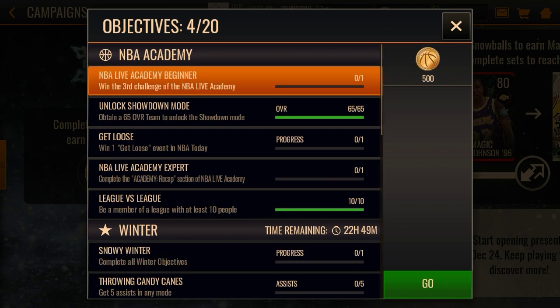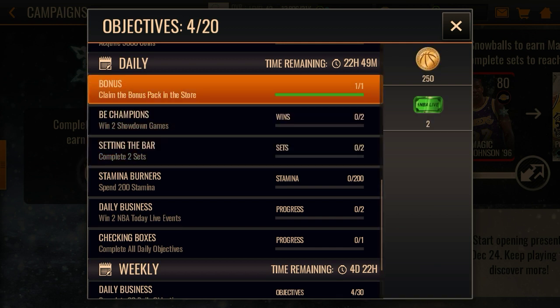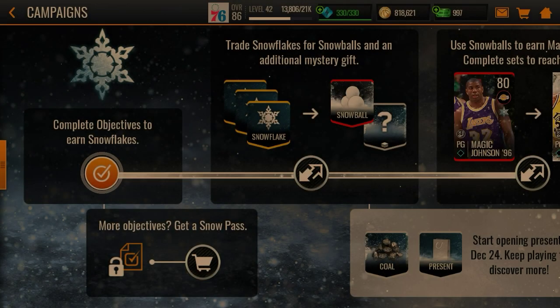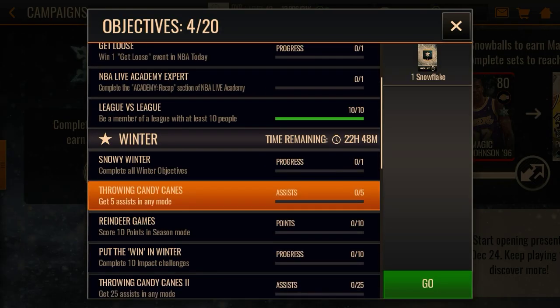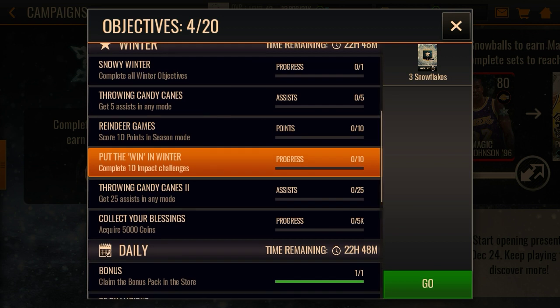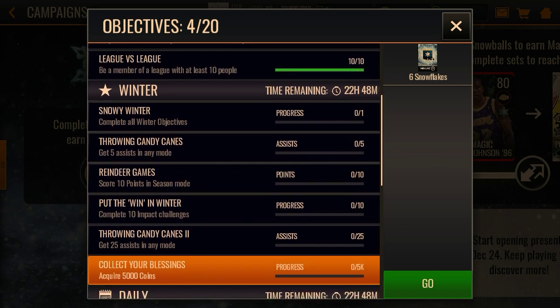If we go down to where it is — it's all the way down here — if you do the normal daily thing and complete all the daily objectives, you'll get a bonus pack as well, which will definitely help with the promo. The objectives — let's just go over them. There are simple things: get assists in game modes, score points in season mode.